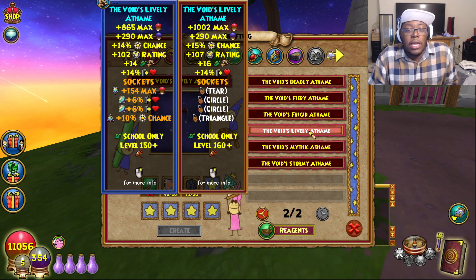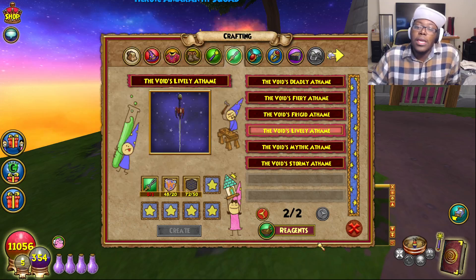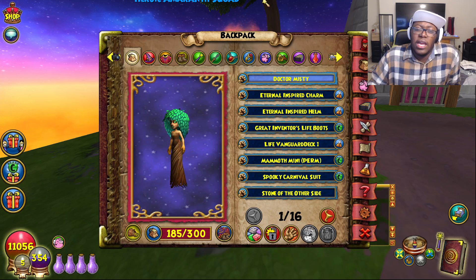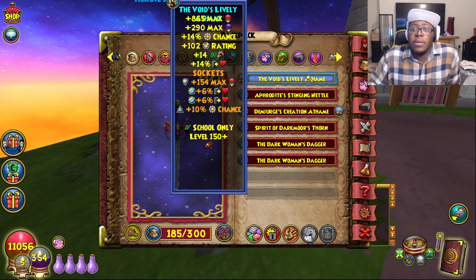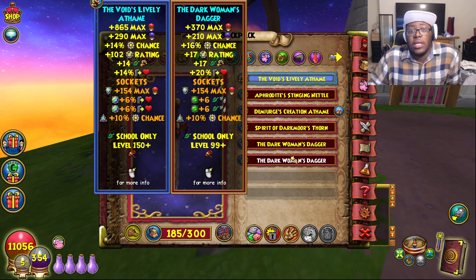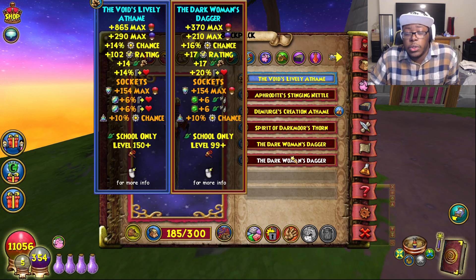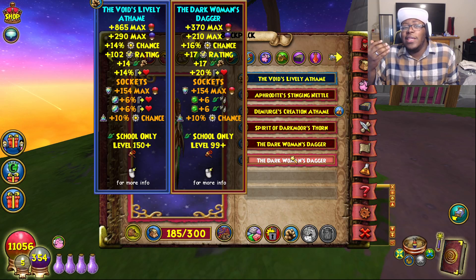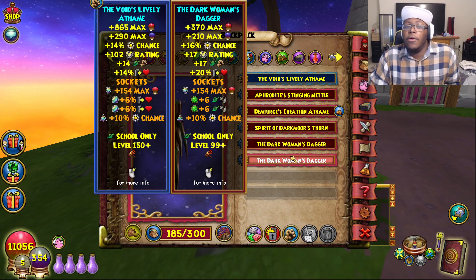So the upgraded — now here's the thing — I like this Aethem a lot. I think we mentioned this in the 11160 life build. I mentioned how I was interested in this Aethem because I think it looks pretty cool. It comes with a lot of health and stuff like that. It's kind of similar to the Dark Woman's Dagger, which is the retired version, or the Cosmic Chris even.